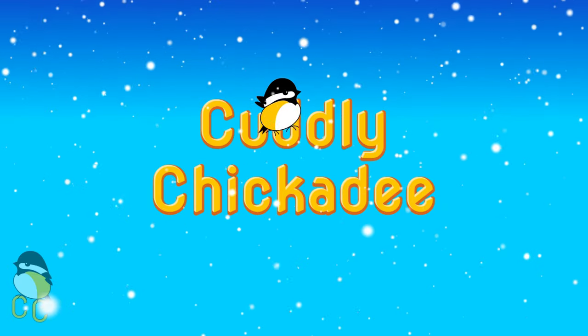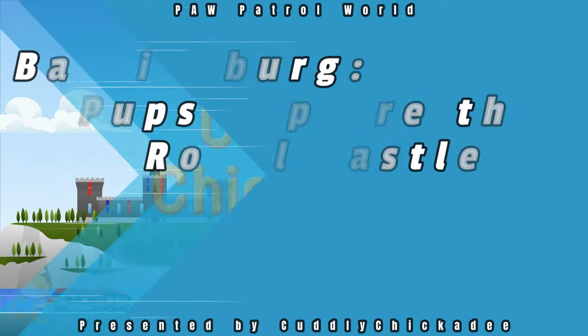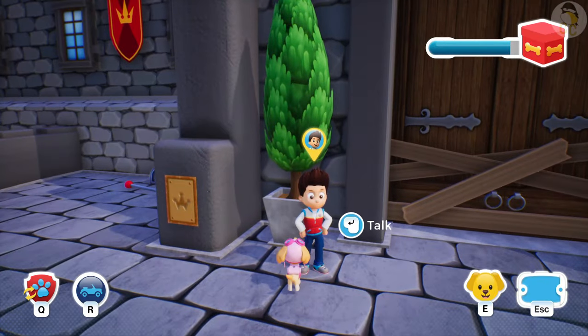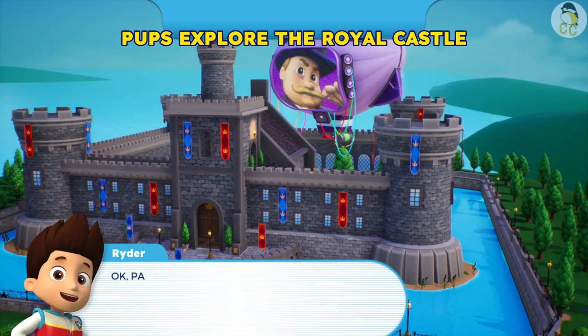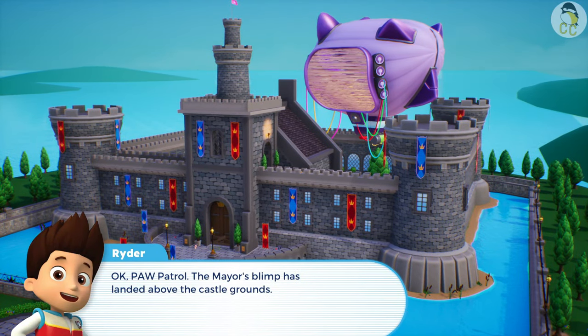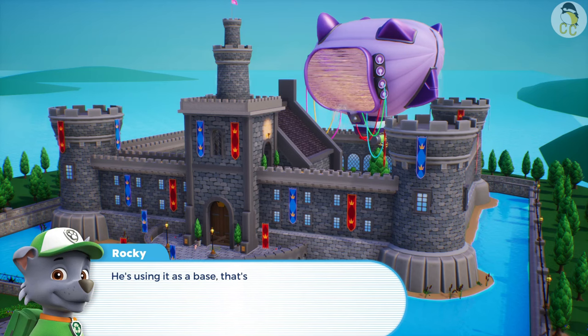Cover me, Chica Bee. Okay, Paw Patrol. The mayor's blimp has landed above the castle grounds. He's using it as a base. That's why he locked the princess out.